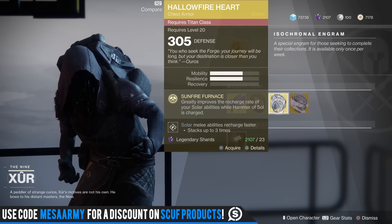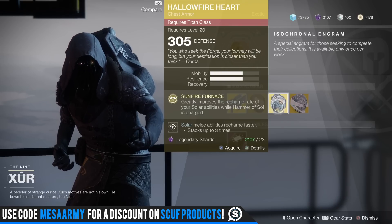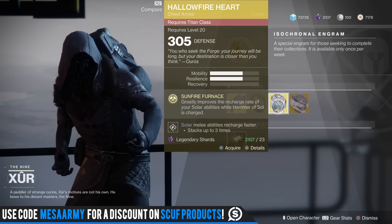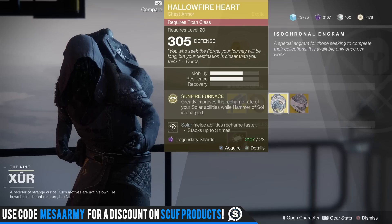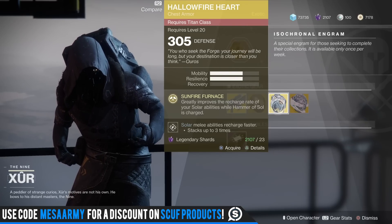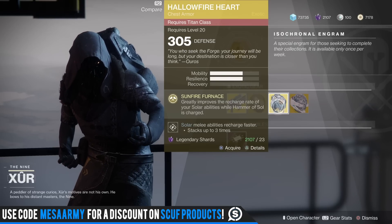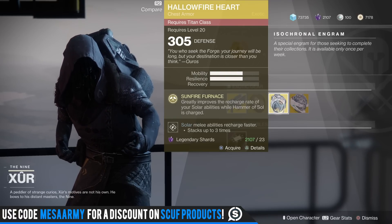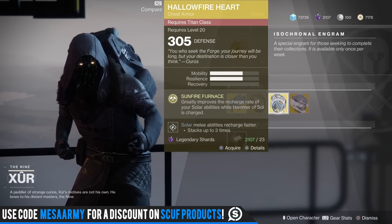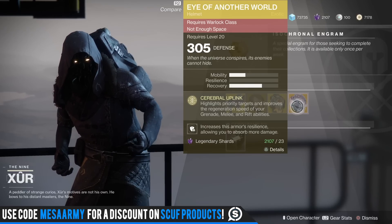Hallowfire Heart — Sunbreakers are in a much better place right now since Striker Titans got a bit of a tweak. It has Sunfire Furnace, which greatly improves the recharge rate of your solar abilities while Hammer of Sol is charged. So as long as you don't use your super, you'll get your barricade, grenades, and melee charges back fairly quickly. Very good for the Sunbreaker.